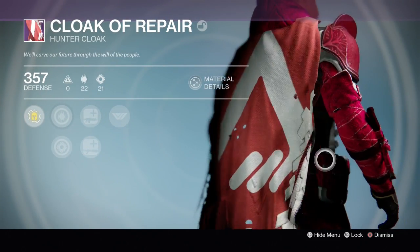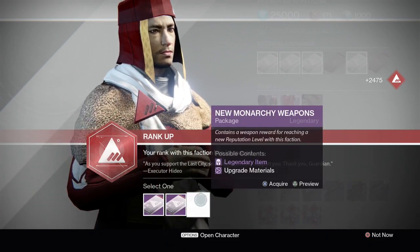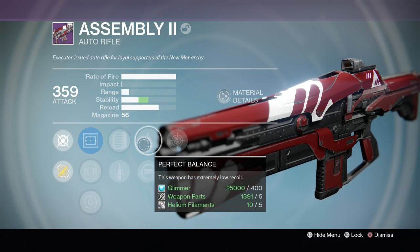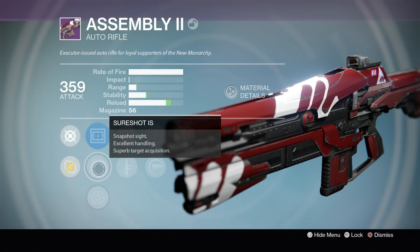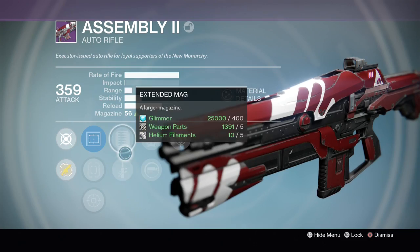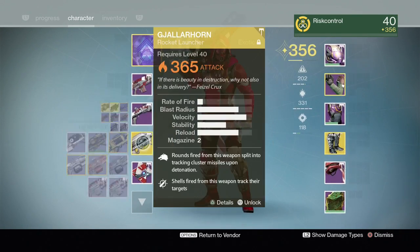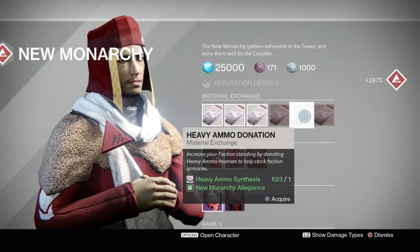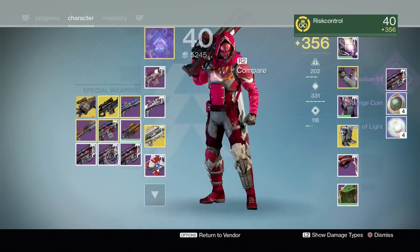We got an auto rifle - perfect balance, extended mag, and truesight. This is probably the best auto rifle we've gotten so far, and it's higher light. We're getting a lot of things that are higher light, which is awesome. Let's go for another weapons - we got another sniper.